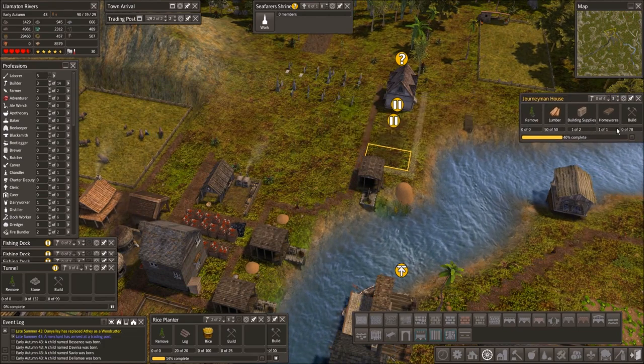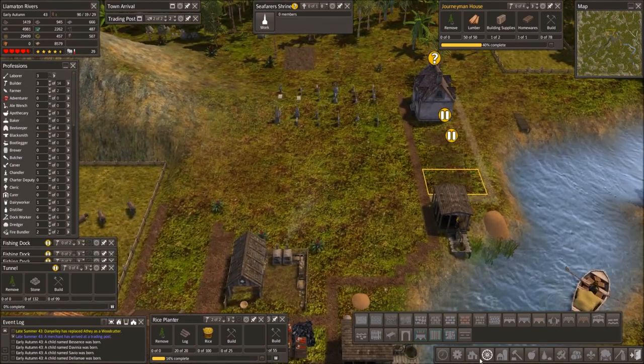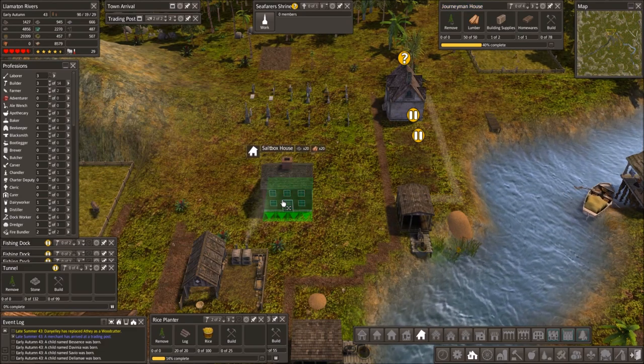I just need one more building supply and we'll have one more house up. I wanted some houses here, and there are the saltbox houses.